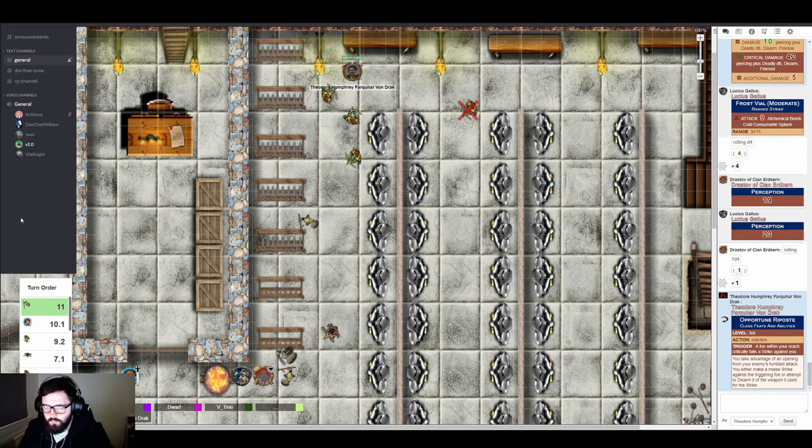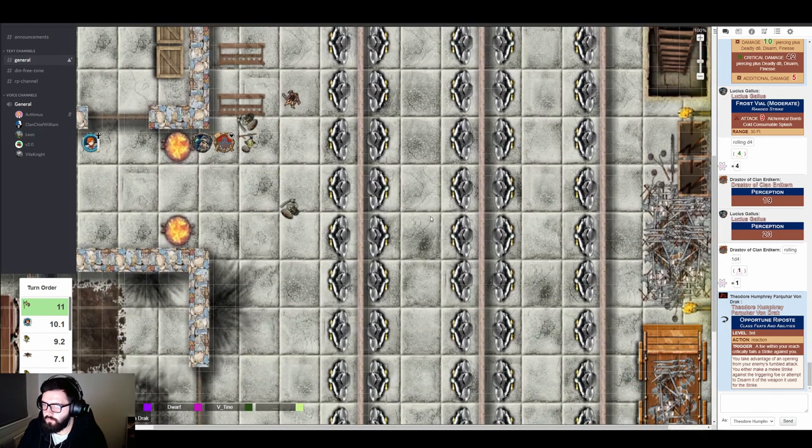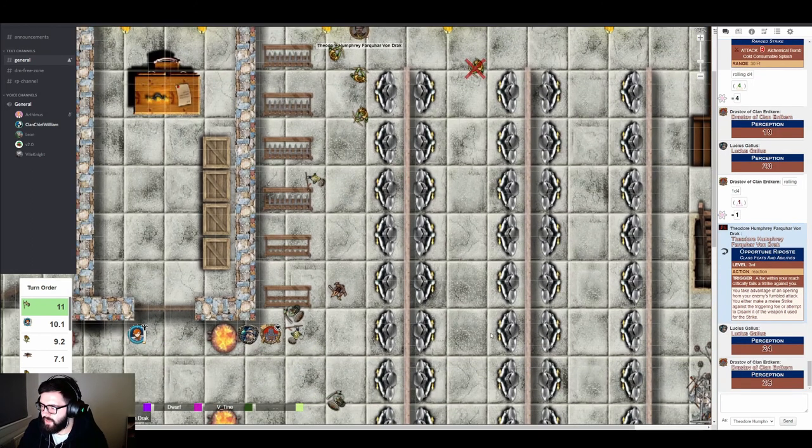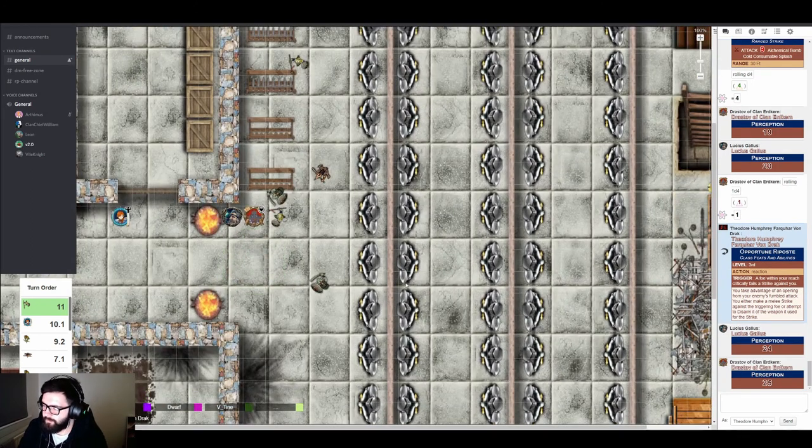Something dangerous is approaching. A thug attempts to sneak up. The GM calls for perception checks from Lucius and Drastoff again. Both pass easily. Another hidden enemy is revealed before his attack. One of the big brute thugs targets Lucius.